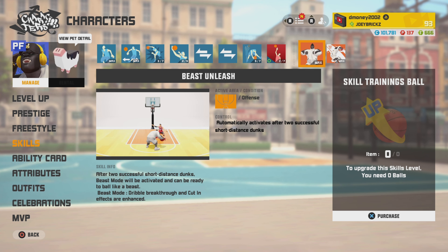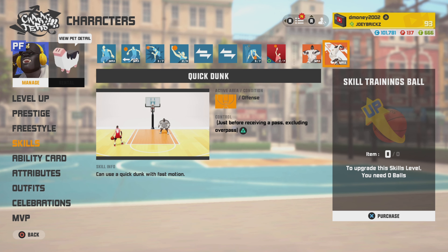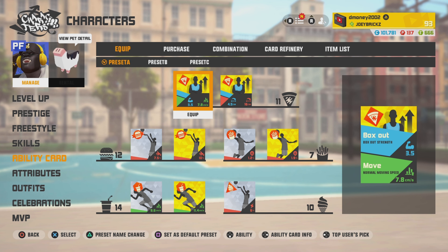For his first passive, we have Beast Unleashed. After he makes two short distance dunks, he goes into beast mode, which affects his dribble breakthrough and his cut-in ability. His second passive is Quick Dunk — as soon as someone passes you the ball, if you press triangle right before you receive it, he automatically goes up for an explosive dunk.